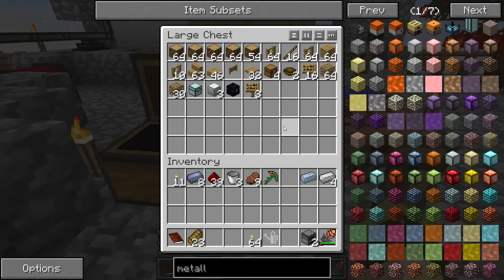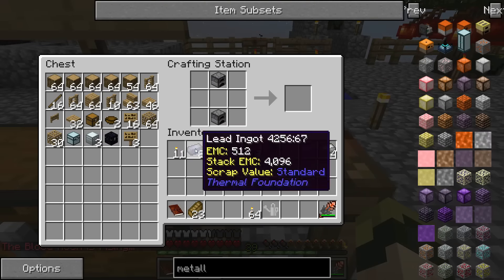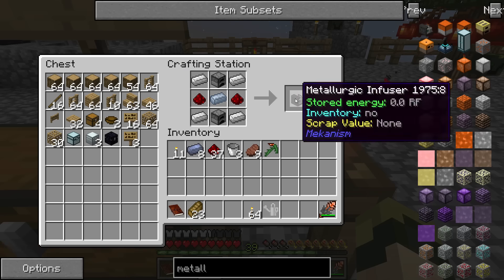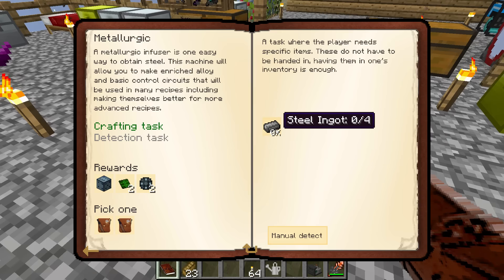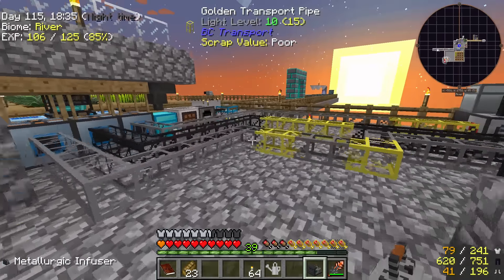Sometimes I do a lot of non-quest stuff in an episode, and sometimes I do quest-only episodes. I hope that's not getting on anyone's nerves. I've achieved the metallurgic infuser. It has a detection task: I've got to make four steel ingots using the metallurgic infuser.